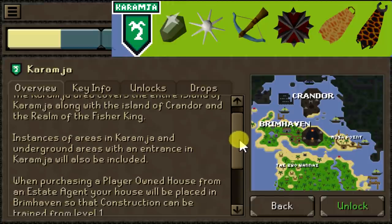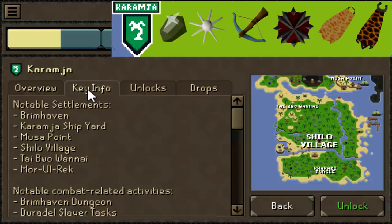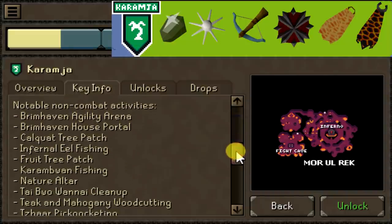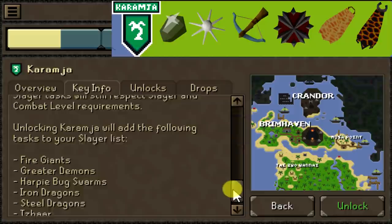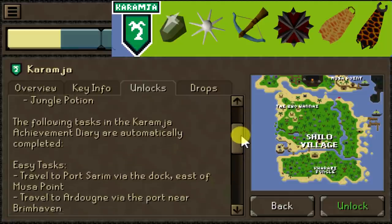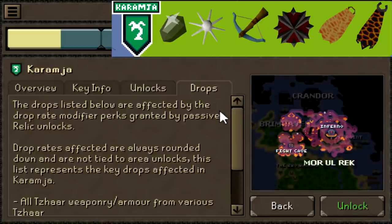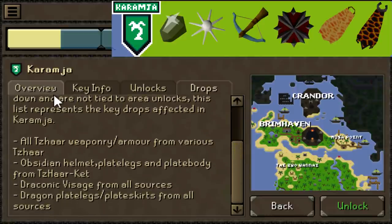Moving on to Karamja, which is our second unlock and our only free unlock apart from Mistlin, we'll be able to get the Fire Cape, the Infernal Cape, and Obsidian Items. The reason it's given as a free unlock is: one, it gives a good lesson for area unlocks; two, the race to Infernal Cape — who doesn't want that; and three, it solves the player-owned house issue because everyone will be able to get at least one player-owned house. The quests we'll get are Shilo Village and Jungle Potion — only those two quests for Karamja.